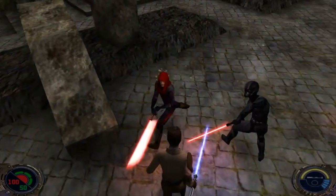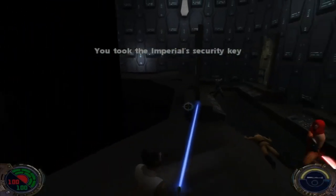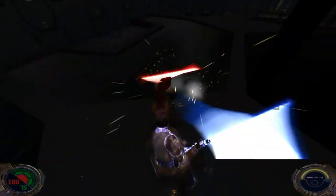The game offers 3 lightsaber styles: Fast, Medium, and Strong, with each style differing from the others in terms of the speed of attacks and damage dealt. There are also a number of combos, many of which are unique to the selected Saber style.